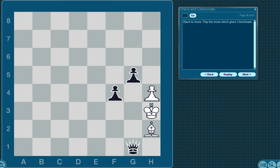Black to move. Play the move which gives checkmate. The king can't move to any of these three squares because the queen is protecting it. So it's going to be a pawn move — and on these exercises black moves down the board — so move the pawn down one. The king is in checkmate.